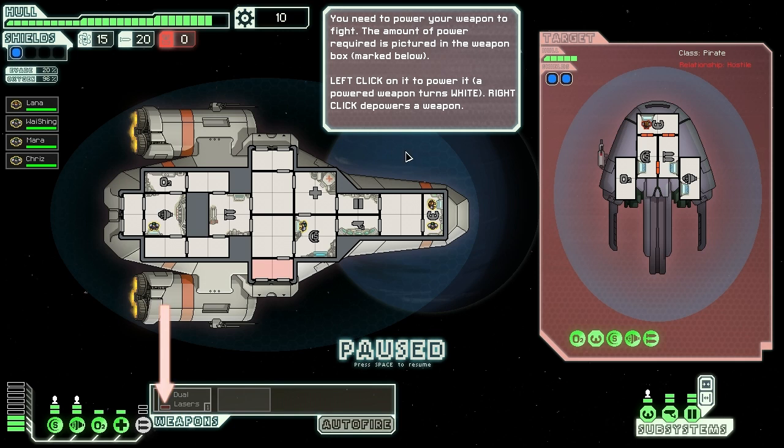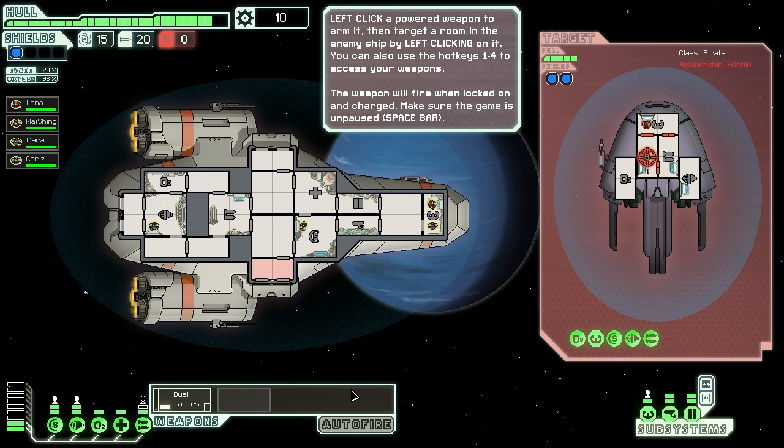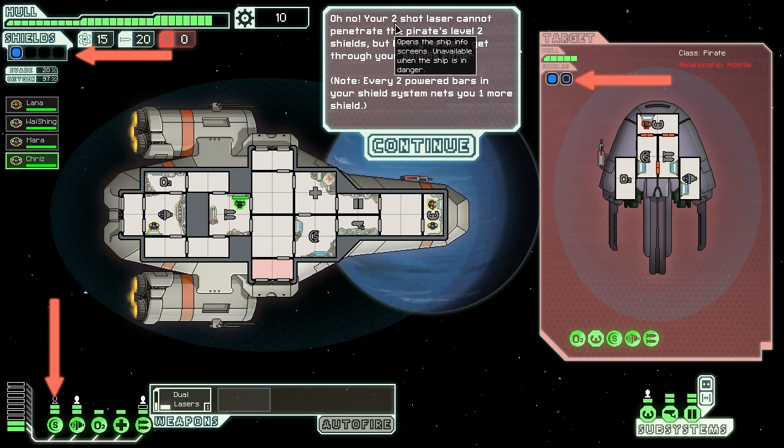The amount of power required is pictured in the weapon box. Left click on it to power it - a powered weapon turns white. Right click to depower it. You can also press 1 to power it. Dual lasers - left click on a powered weapon to arm it, then target a room in the enemy ship. The weapons will fire when locked on and charged. Make sure the game is unpaused. I'm going to target their shields. Manning reduces charge time - perfect! Your two-shot laser cannot penetrate the pirate's level 2 shields, but luckily he can't get through your shields either. Wei-Xing's got some sort of crush on Lana because she's the pirate captain.